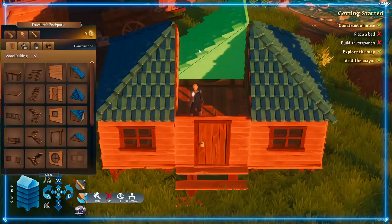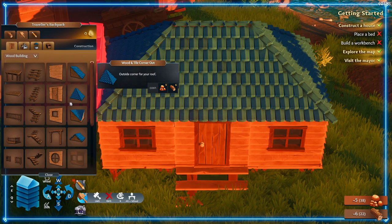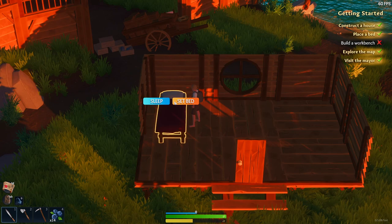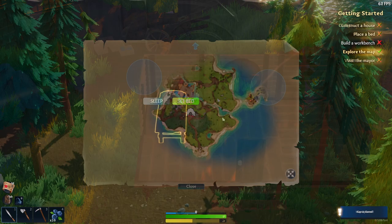Do not feel obligated to make your first home a lavish mansion, because there are so many cool islands around the map that you can find and build beautiful homes at. I personally like to keep it a little more simple, with maybe a couple furniture items and most importantly a bed, so you can pass the time when it gets dark out. Once you've gotten settled with your new home, let's do some exploring.